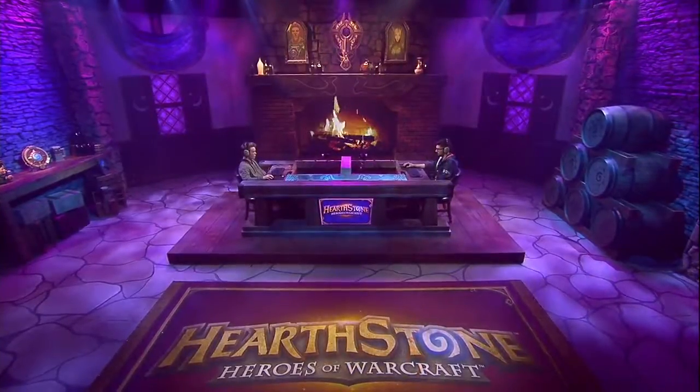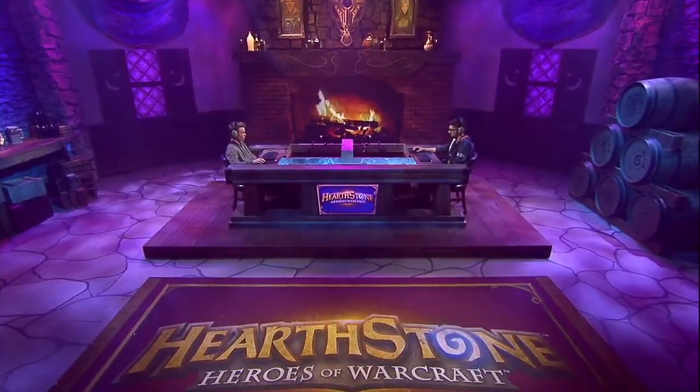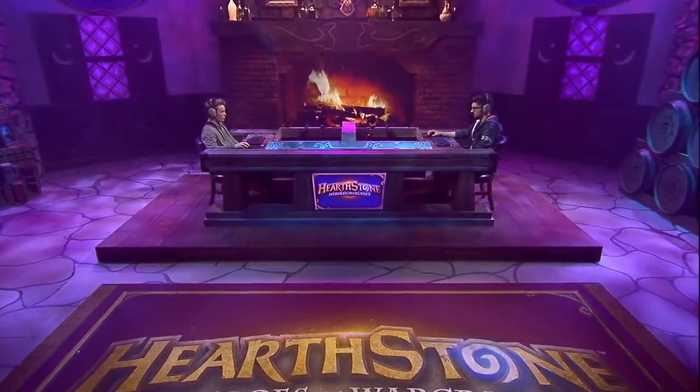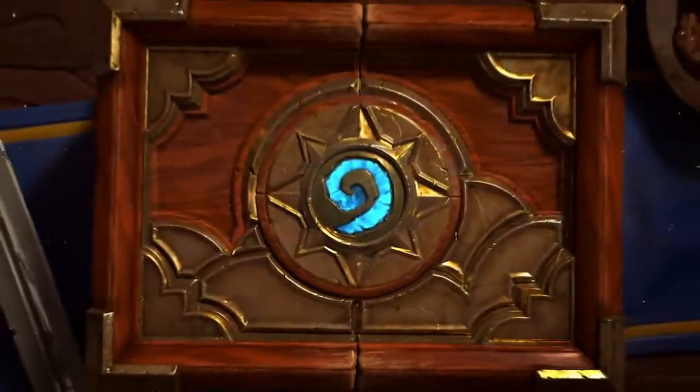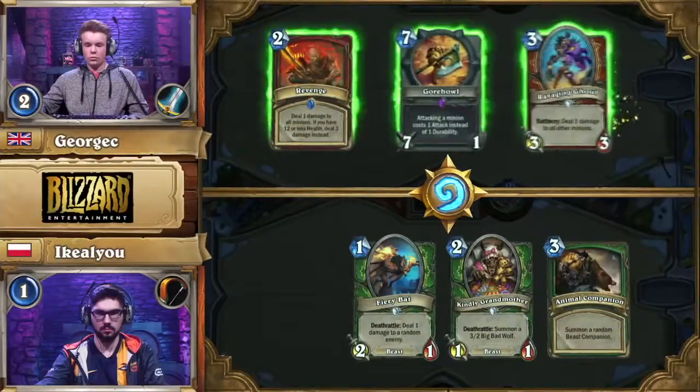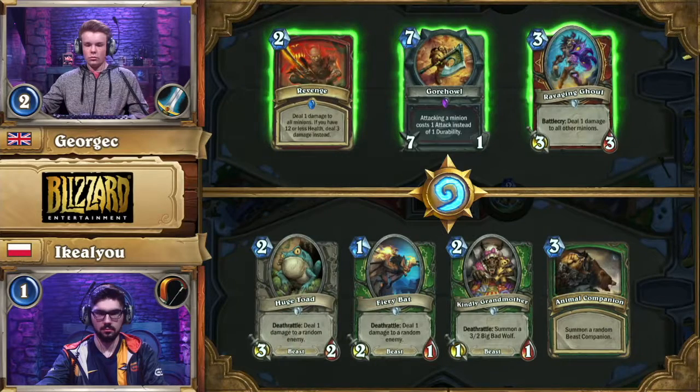George C does have that Control Warrior remaining as one of his two decks, and it does include very slow cards such as Sogot the Slitherer, so if he wants to get a win with that one, it's unlikely to be a quick one. I'm kind of expecting a Hunter pick here from I Kill You, considering that it's the strongest against the remaining two decks — and he is going to go for that right now, and George C switches to the Warrior.